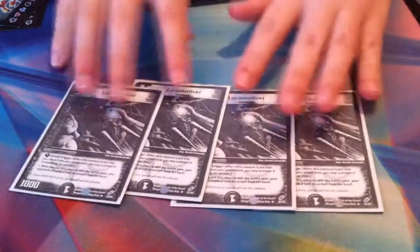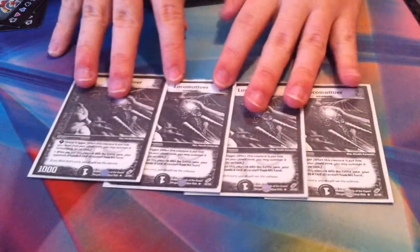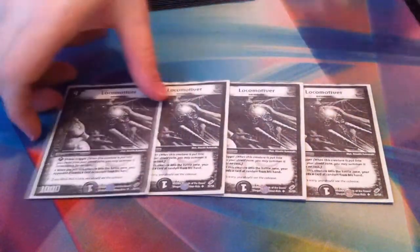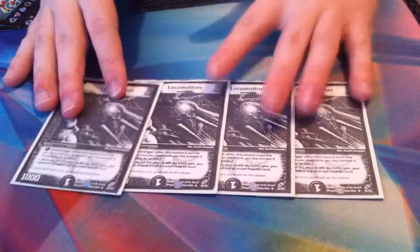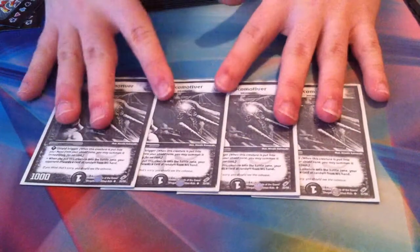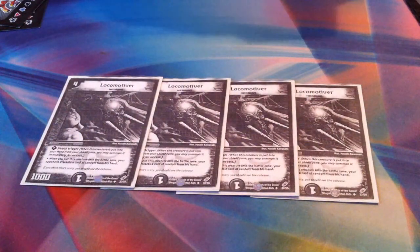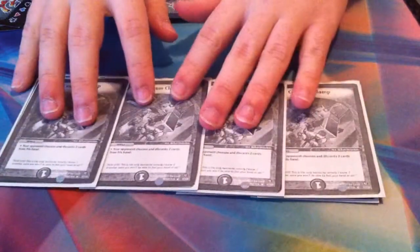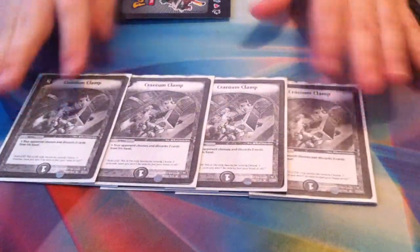Let's start with the core essentials to the darkness civilization. What you want to do is discard your opponent's hand and destroy their creatures easily. So, four Locomotivers — it's a shield trigger, it's a quick discard of the hand, and four is really good. I also have four Cranium Clamps, which are also really crazy.